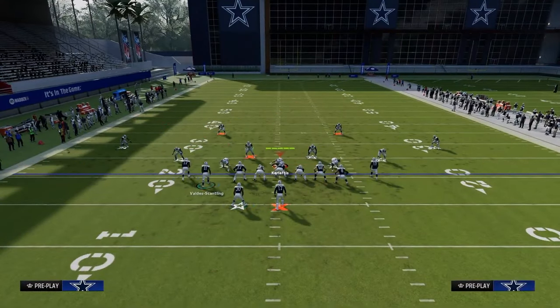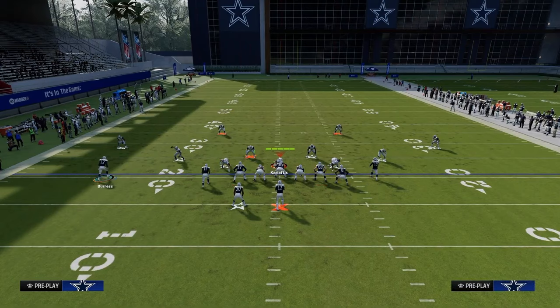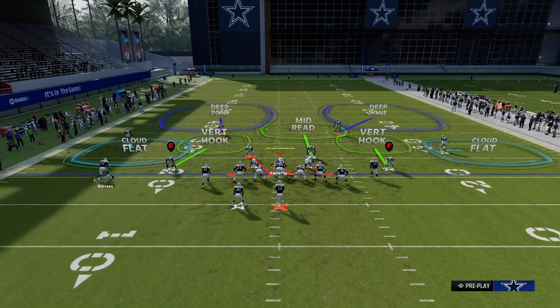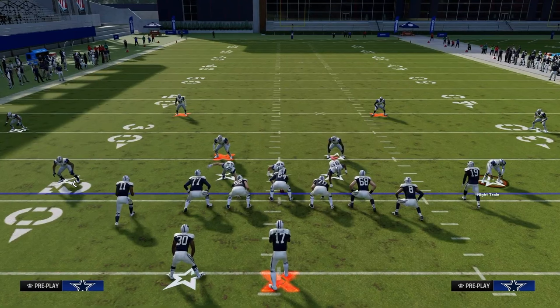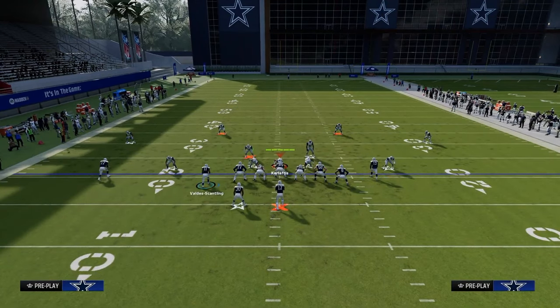We want something in the middle of the field that forces them to guard it. Typically you'd see a common coverage with the user in the middle of the field, maybe sitting four. The big point is taking advantage of those deep halves. To do that, put some kind of corner route to the right — you must have a corner route to the right for this to work. Take the tight end and put him on a tight end apprentice corner.